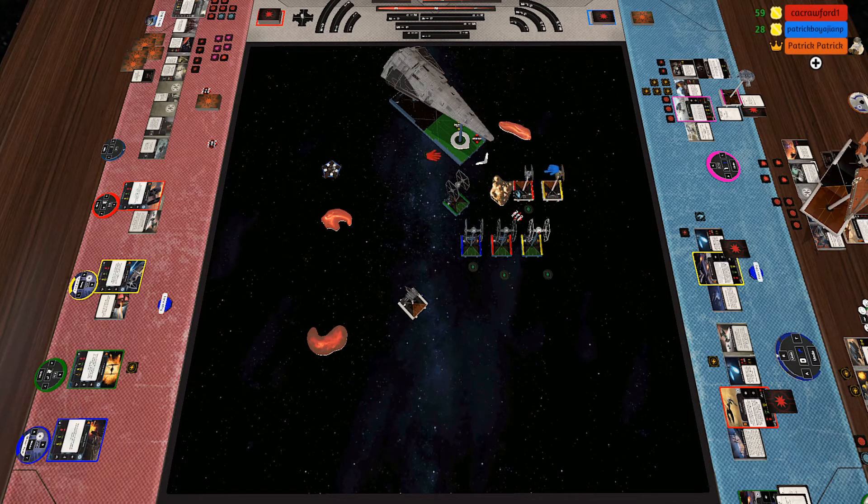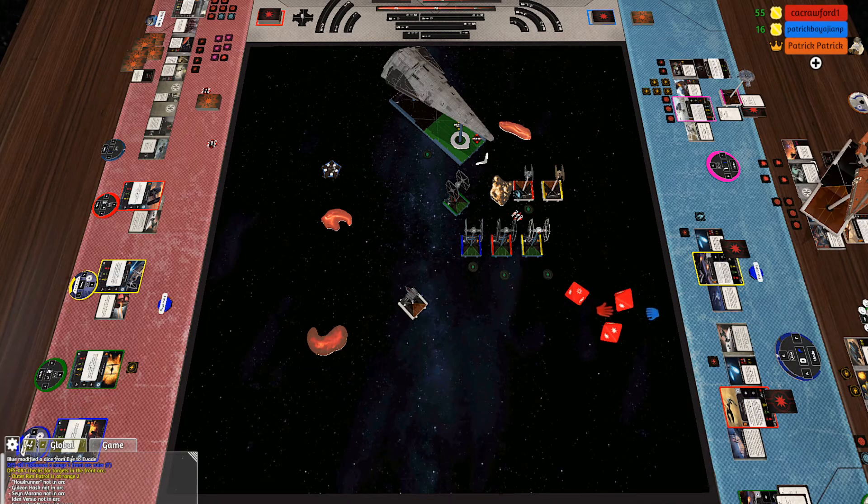Range two — outer rim patrol is at range two, not obstructed. I love it. Well, you don't suffer the obstruction anyway even if you had it. Your shots are not impacted by the obstruction — you ignore it. Okay. So we're going to do our energy shell, and I will spend our lock.